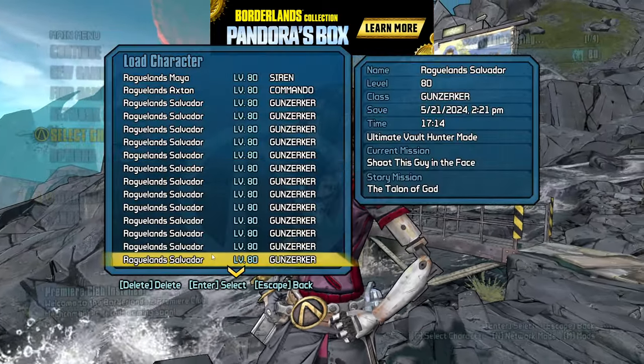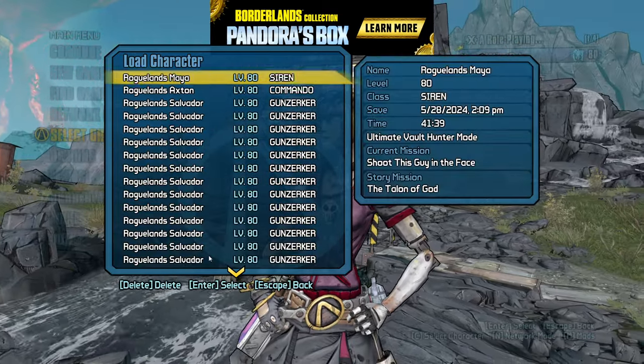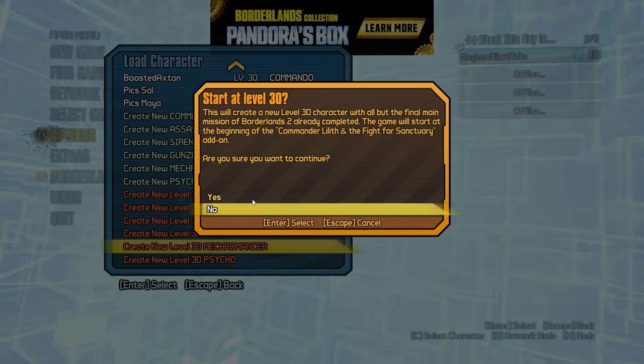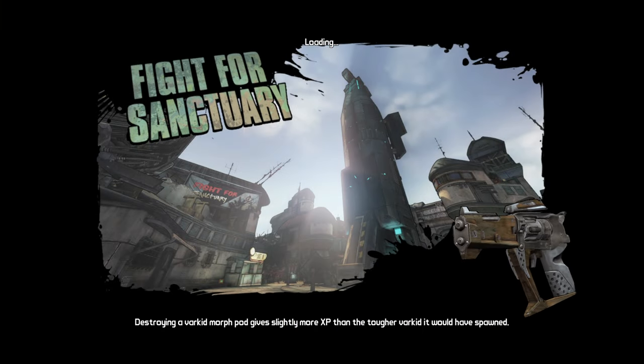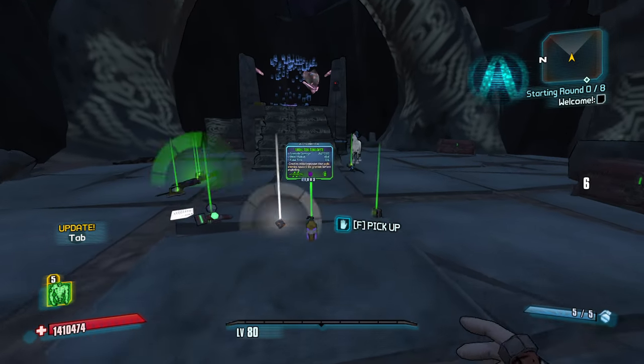Hi everybody, welcome back to Borderlands. My name is Mikey Dubs and let's play some Roguelands. We're gonna be playing Gaige today, stack up some anarchy and hope to destroy these dragons once and for all. She's just been one of my most successful characters, mainly because anarchy can absolutely pop off.